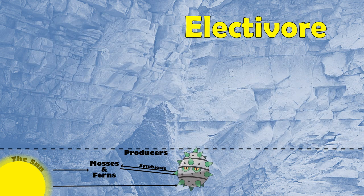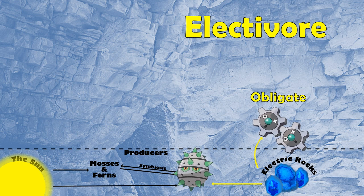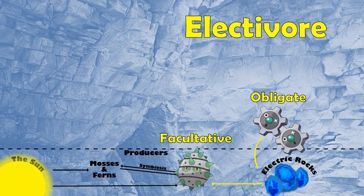But Ferroseed isn't the only Electivore in this habitat, as we can also find the Pokémon Klink in Chargestone Cave. Klink is an obligate Electivore, meaning that it can only derive the energy needed to support itself from environmental electricity. This makes Ferroseed a facultative Electivore, meaning it can consume electricity but it's not explicitly required for its survival, as we can find Ferroseed in other non-electrical environments.